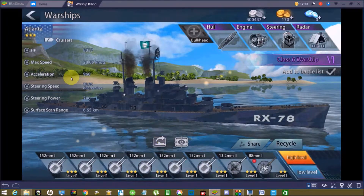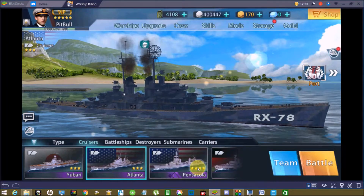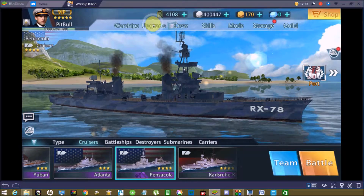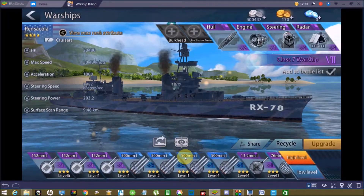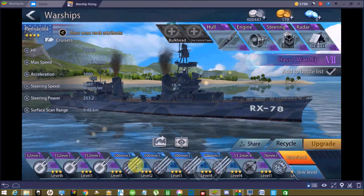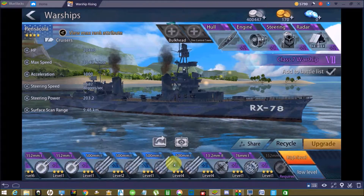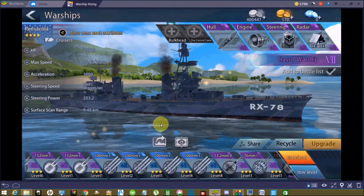To begin, here we have an Atlanta — it's a three-star ship with nothing on it. I also have a four-star Pensacola here, which is a cruiser that's relatively amped up, though it still has another gun slot open.